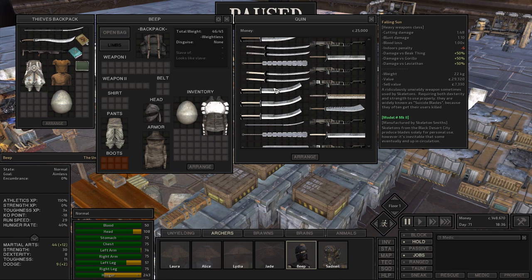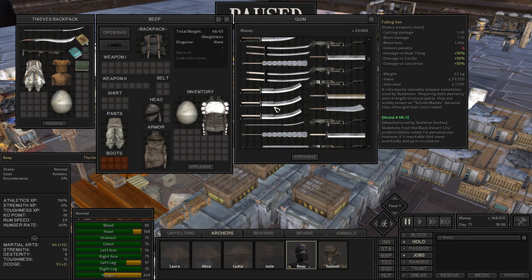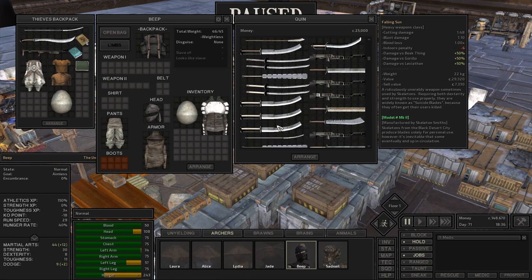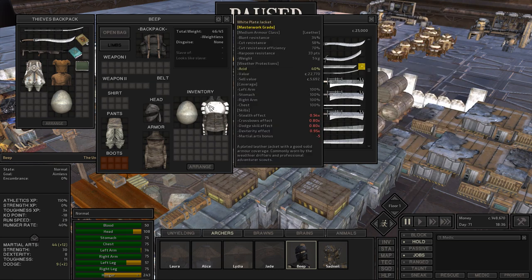Falling Suns do 1.48 cutting, 1.10 blunt. They do extra damage versus big things — gorillas and leviathans. They require both dexterity and strength to use, and they are wildly known as suicide blades because they often get their users killed. Compared to a fragment axe which is 2.88 damage and 0.55 cutting — wow. But I kind of like Falling Suns just because they're massive damage and you can also get more versus big things and gorillas. Let's sell some things — we're gonna sell the eggs, the rusty chain mail, and the rusty chain shirt.